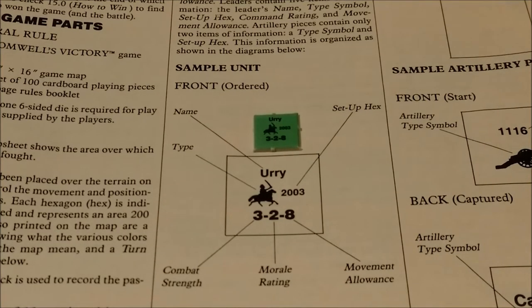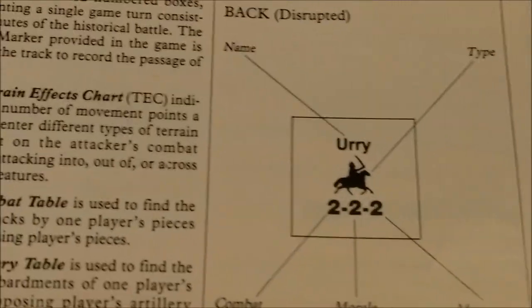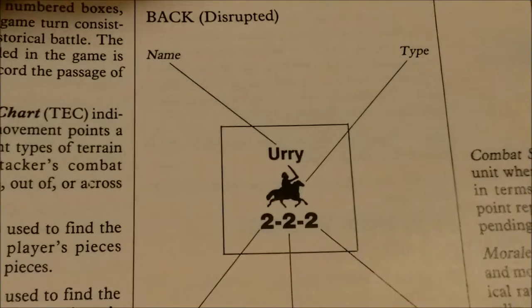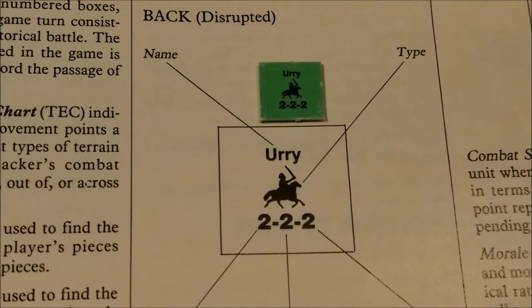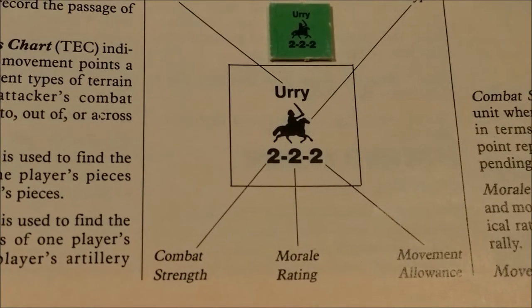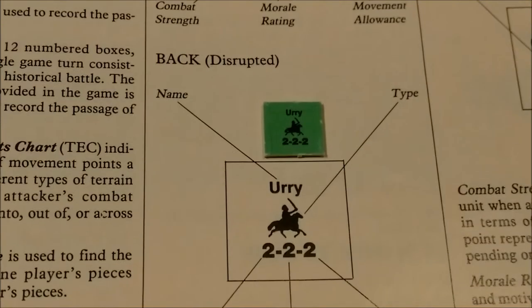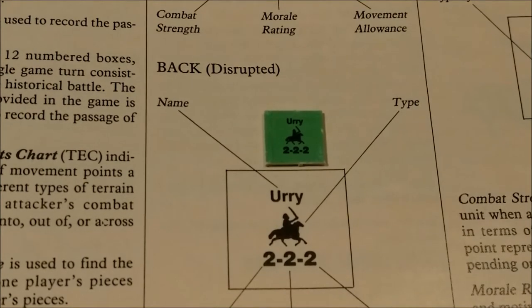As you can see from the sample unit here, Urie Heavy Cavalry — it gives the name, the type of unit by its depiction. This represents a heavy cavalry unit. The combat strength is on the left, the morale rating is in the center, and the movement allowance is on the right side. The back of the unit contains much the same information — name and type — as well as a reduced combat strength and movement allowance, as well as the morale rating, which remains the same. This is a disrupted unit, and they have certain penalties, which we will see when we start playing the game.